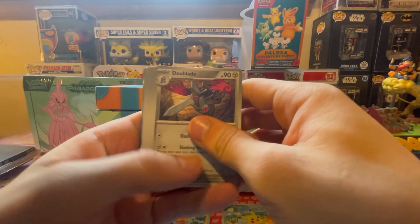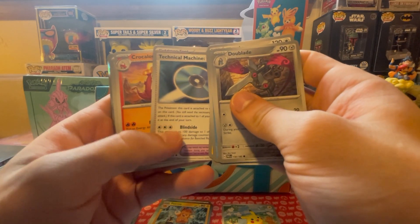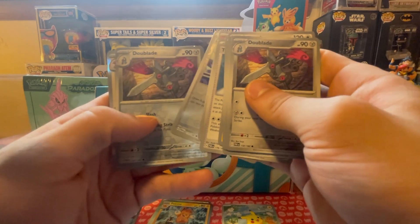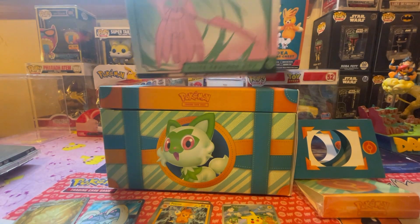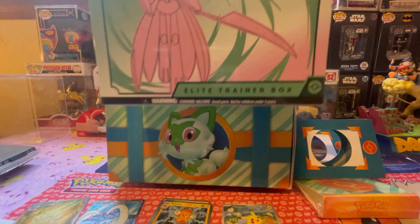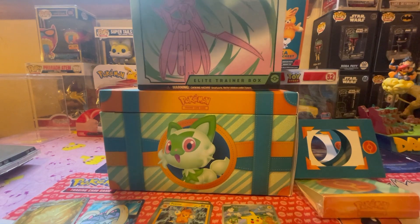I'm gonna get a Paradox Rift pack. Dooblade, Miltank, Wimpod, Plusle, Eluzza, Crocalor, Roarek. Rorke reverse, Dooblade - a shitter pack. Now I think with this Paradox Rift I'ma wait to open it - it's gonna be in this video, but you might be able to tell when I'm opening this booster box if it's dark out.